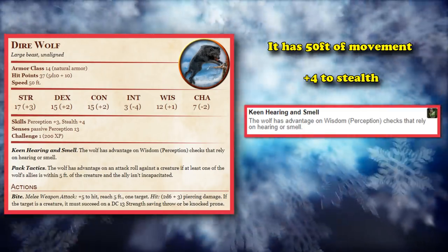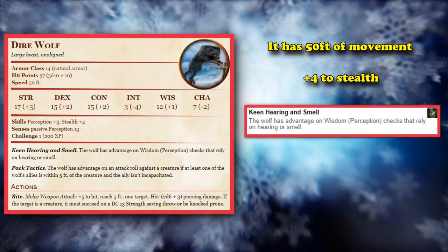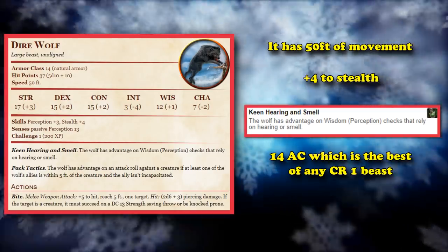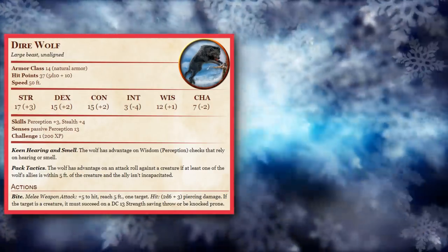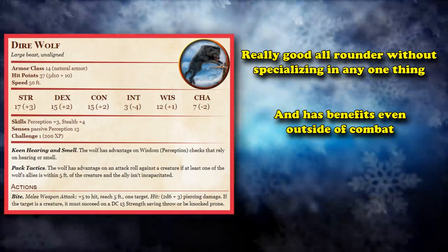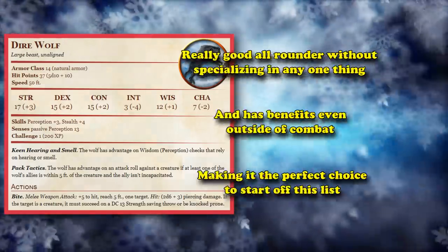It has advantage on perception checks for hearing or smell, so if you're trying to look for something, the Dire Wolf is really good for that. It has the maximum armor class for a CR1 beast at 14, and even has above average health at 37 on average. The Dire Wolf is just a really good all-rounder who's not really bad at any one thing, and even has benefits outside of combat, which is why it's the perfect creature to start off this list with.